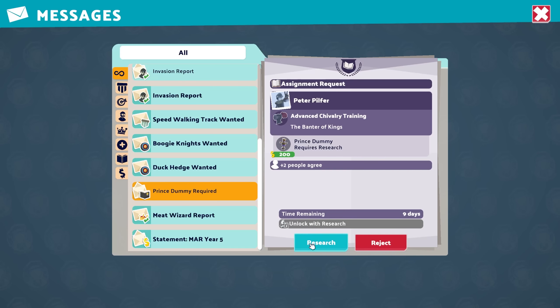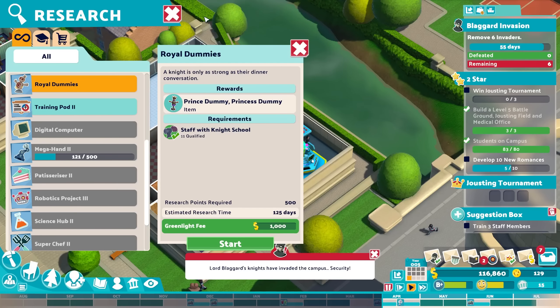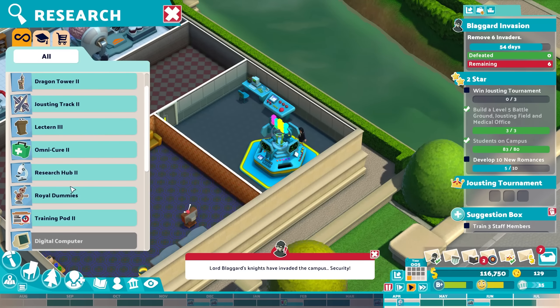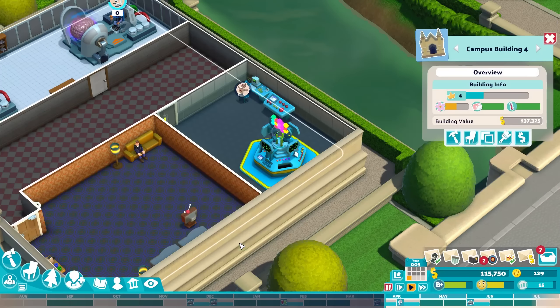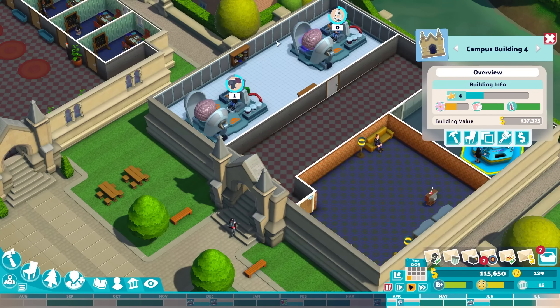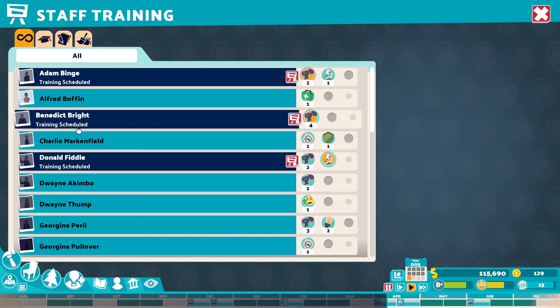There's still something required — a prince dummy. I think we have this somewhere. It requires some research. Are we still researching something? Nope — now we can go for it. Prince dummy — the royal dummy — there it is!